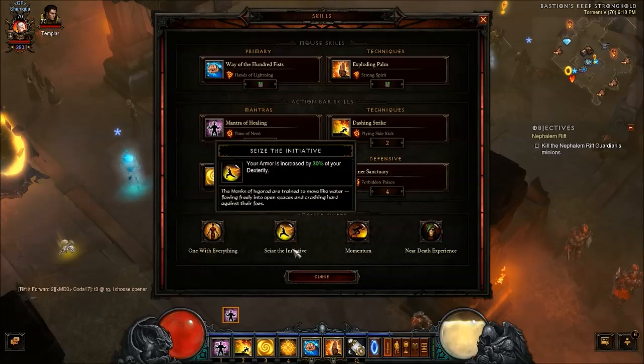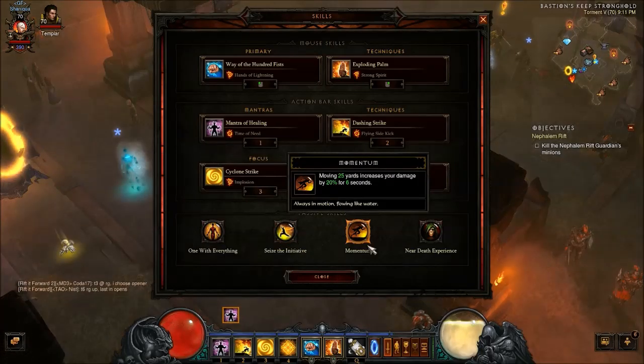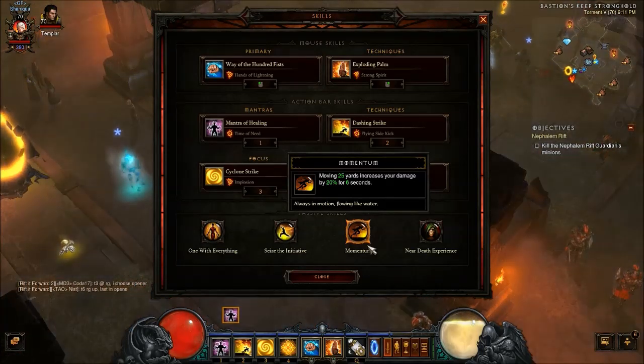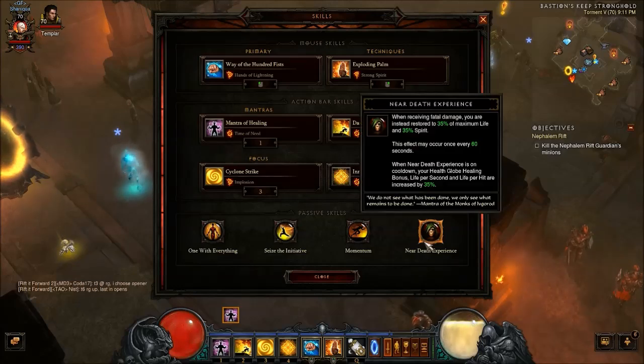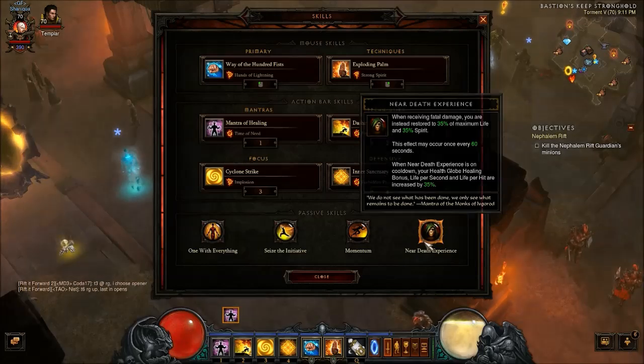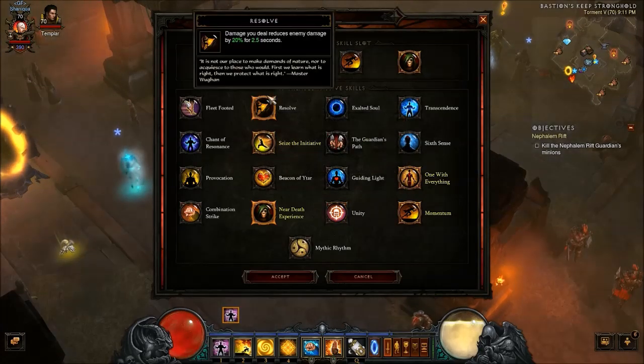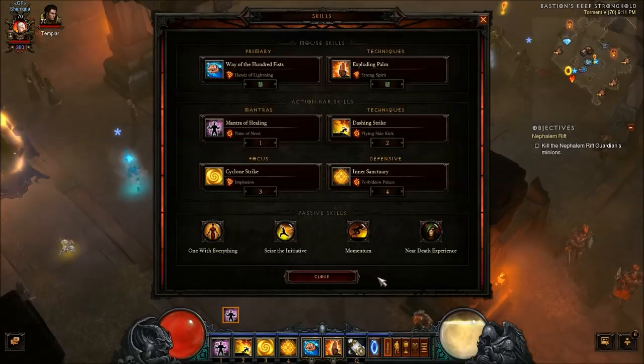One with Everything and Seize Initiative — you kind of need these two as a monk. Momentum was actually buffed: they increased the duration and the damage, and with Dashing Strike you pretty much always have 20% more damage. Near-Death Experience I use when solo because monks need as much survivability as they can get. But in groups I'd say use Unity because that's another 20% more damage for you at all times. If your team needs more help surviving, I recommend Resolve.